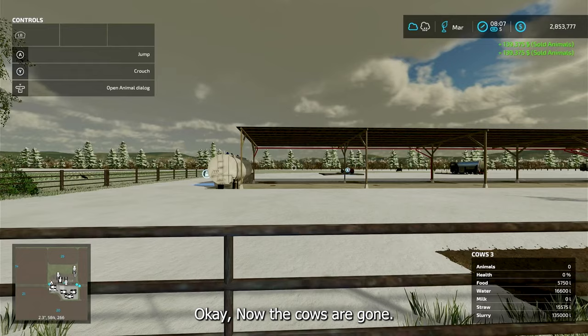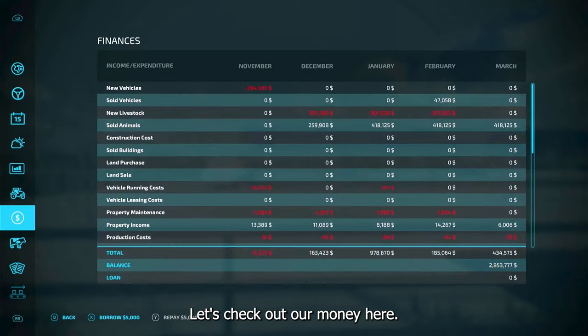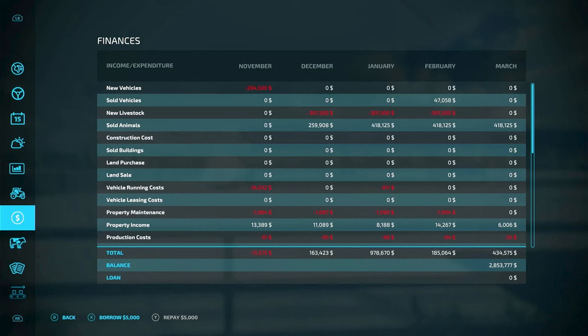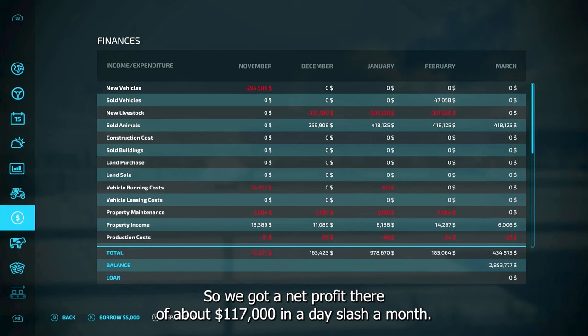The cows are gone. Let's check out our money. We bought them for $301,500 and sold them the next month for $418,125, so we got a net profit of about $117,000.